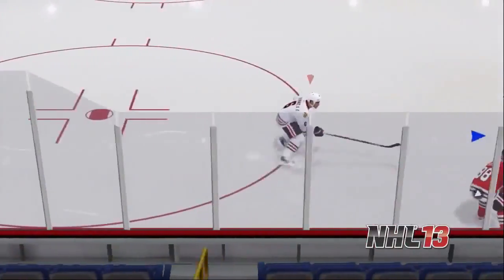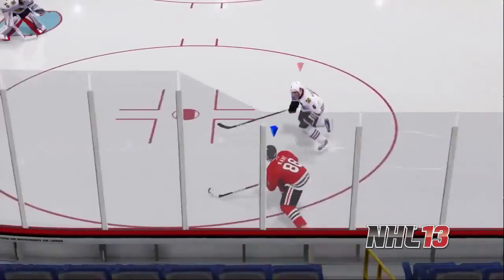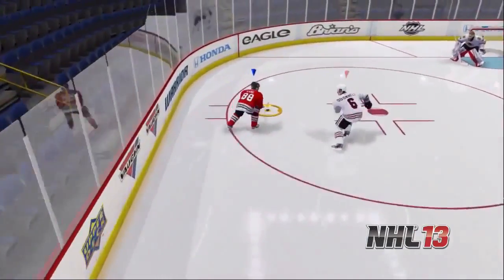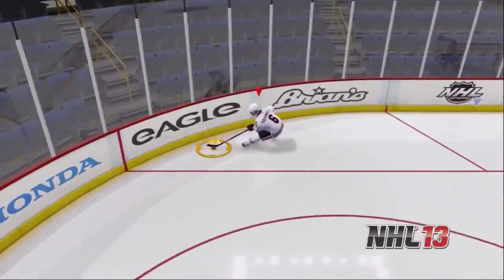Here's NHL 13 again, but from a defensive standpoint. O'Donnell this time stays with Kane using an explosive first step of his own to create a much better angle and drives Kane out before he can get to that net.